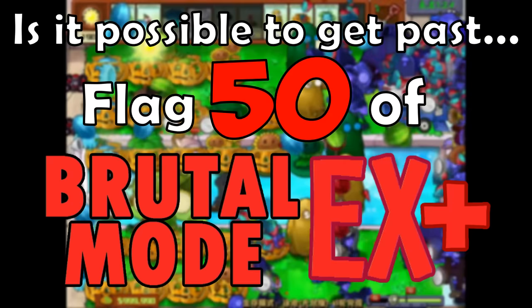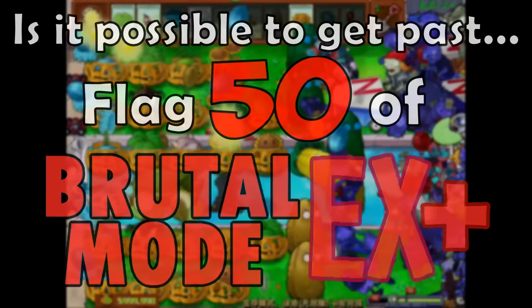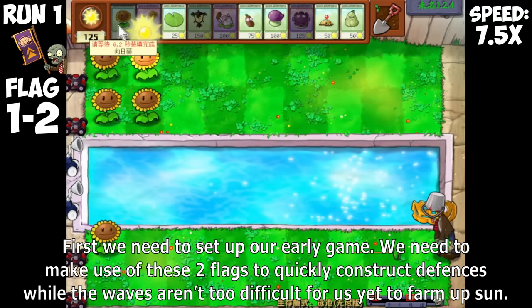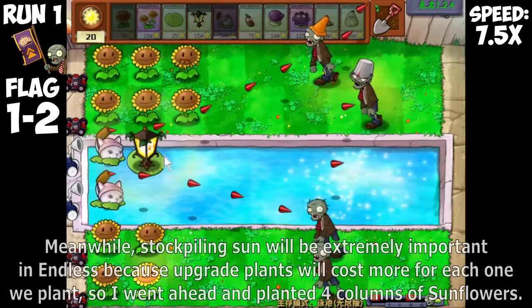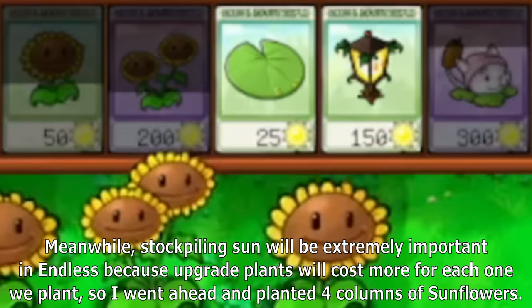Stick to the end to find out because this video is 4 months in the making and it gets quite insane. First, we need to set up our early game. We need to make use of these two flags to quickly construct defenses while the waves are not too difficult, to farm up Sun. I opted for Cattail as it is the most cost-efficient early game and serves as cleanup in the late game. I also brought in Plantern, which doubles the DPS of our Cattails.